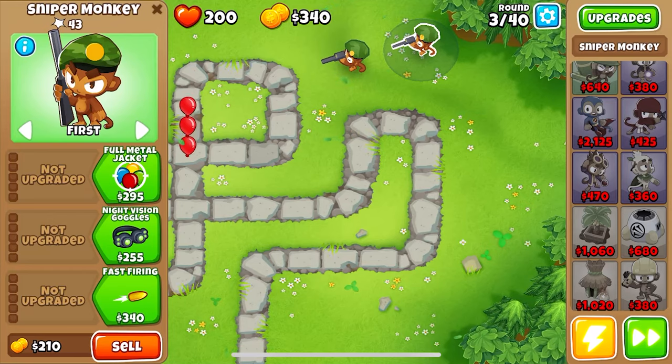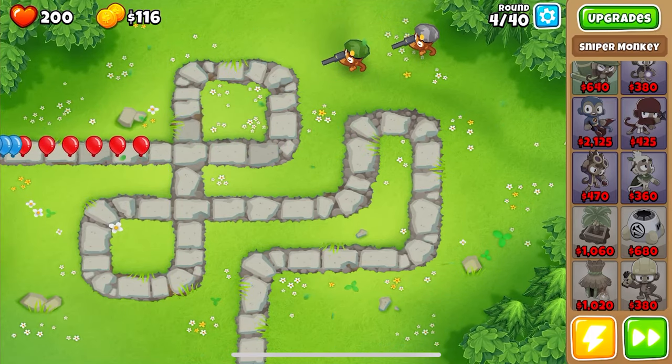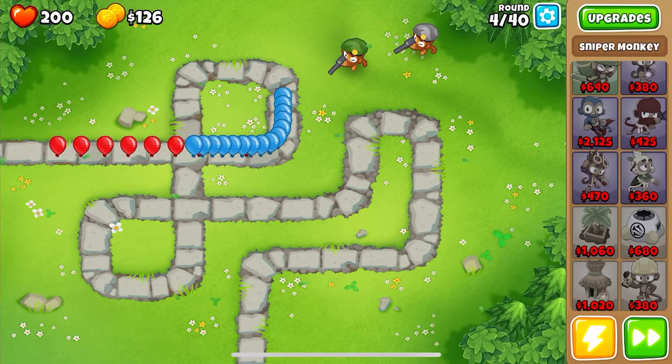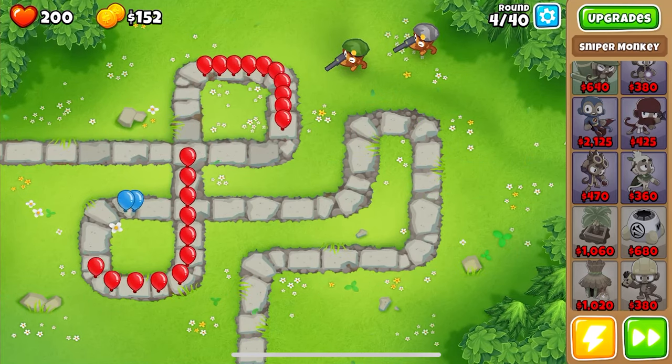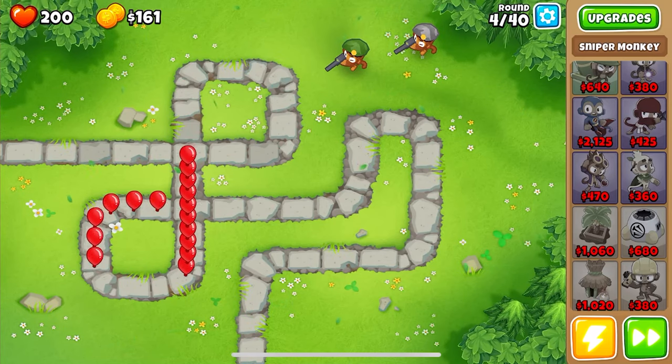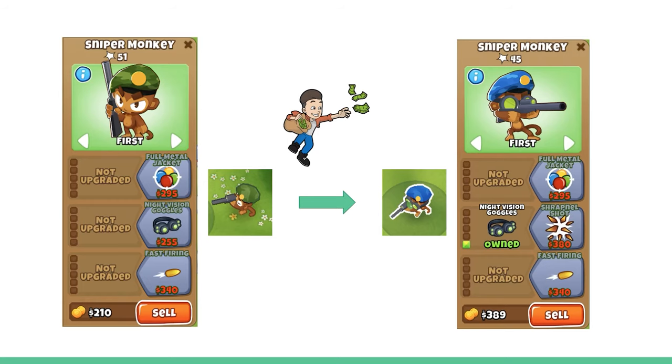A tower defense game normally has the player in a top-down or angled camera, placing down towers that will automatically shoot at enemies that are trying to travel either a set path or one of your making. The goal of the enemies is to either escape the other end of the path, or make it to some form of base of yours where if they do, you will lose health. The games usually have a currency system that allows the player to place down towers for a set price, upgrade those towers using that currency, and the upgrades usually have tiers — the higher the tier, the better the upgrade is for the tower.